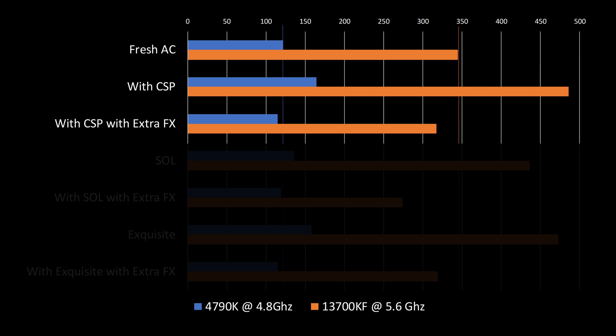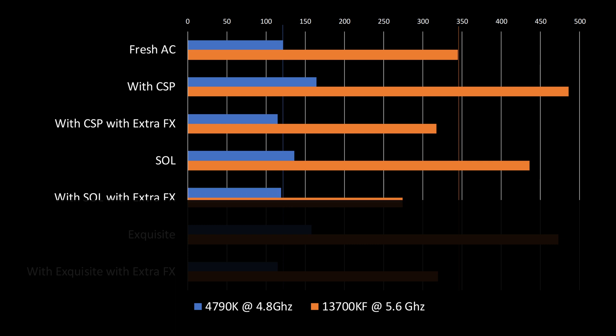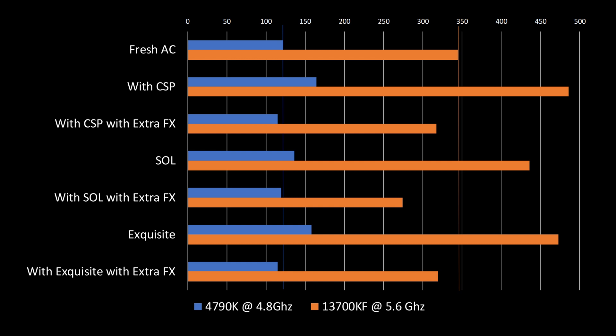This just goes to show that CSP is great at optimizing Assetto Corsa for more FPS. However, once Extra FX is activated, game performance dips slightly compared to Assetto Corsa without any mods. Next, we installed Sol and ran it on the default Assetto Corsa Post Processing Filter, which yielded an average of 436 FPS. Running it again with Sol selected as our Post Processing Filter and Extra FX activated resulted in average framerates dropping to 274 FPS. That's a big drop compared to 400-ish FPS, but bear in mind it's still almost 300 FPS. Lastly, we swapped out Sol for Exquisite as our Post Processing Filter and got an average of 319 FPS.